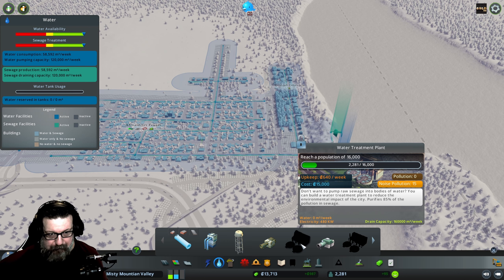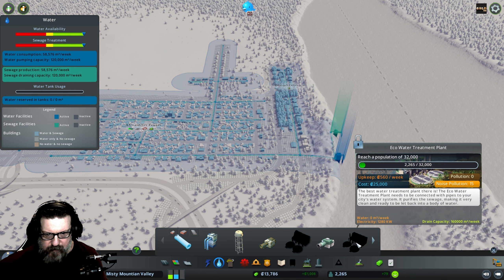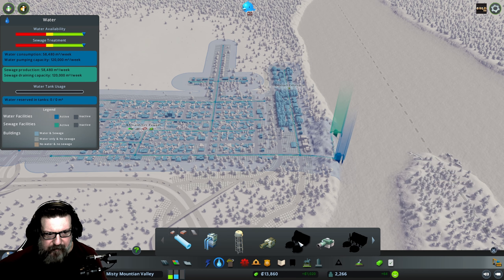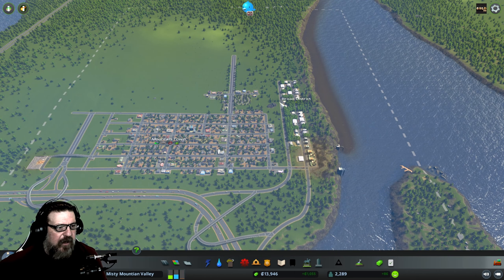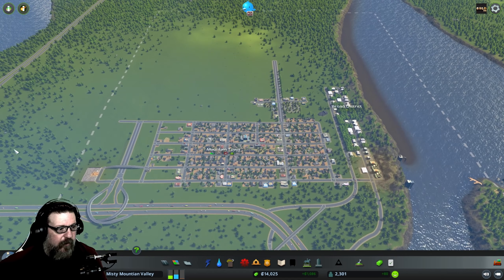We'll get a water treatment plant — it purifies 85 percent of the pollution. There's an even better one but we need 16,000 people for it. Got to build quite a big city before you can stop dumping raw sewage into the water apparently.